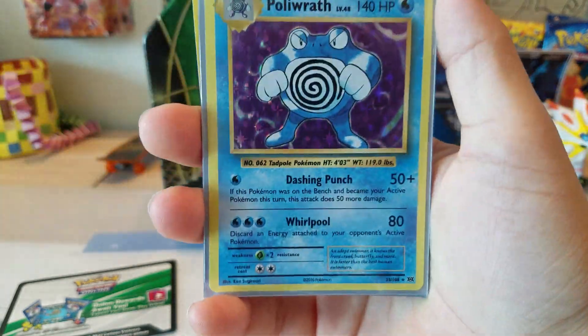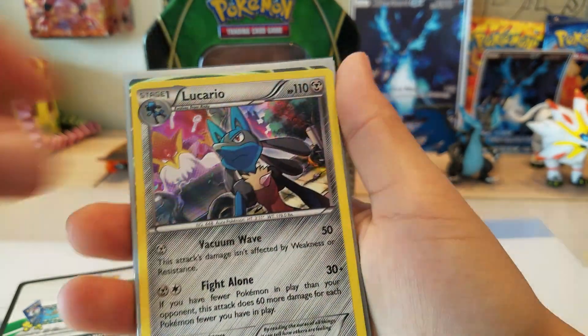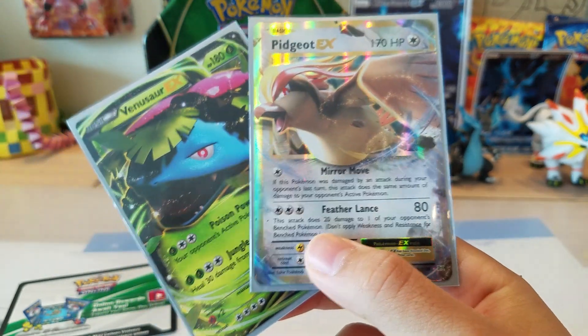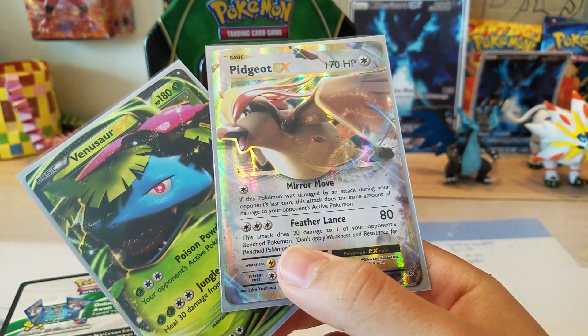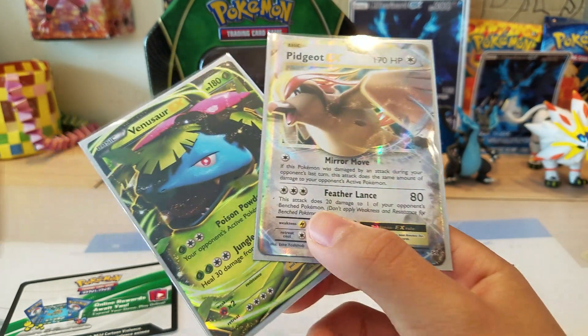To recap: we have a Poliwhirl Holo, a Lucario Holo, the Venusaur EX tin card, and a Pidgeot EX. I guess this is the end of the video. If you did like the video, please smash the like button down below, and if you're new to the channel, please subscribe for more videos. Peace.